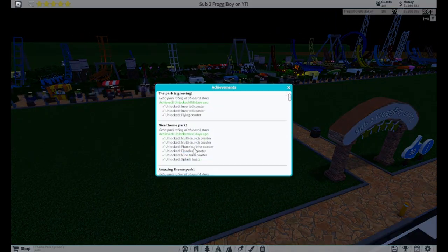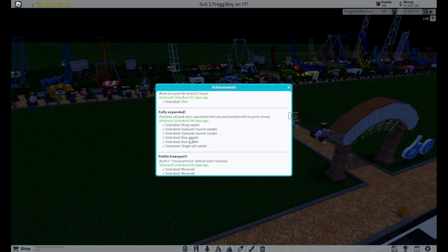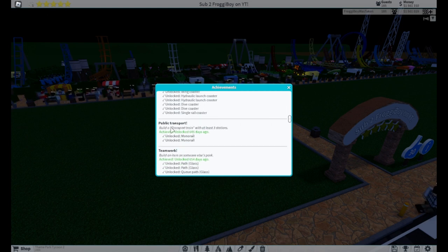For completing Fully Expanded, you will unlock the Wing Coaster, the Hydraulic Launch Coaster, the Second Hydraulic Launch Coaster, the Five Coaster, the Second Five Coaster, and the Single Rail Coaster.